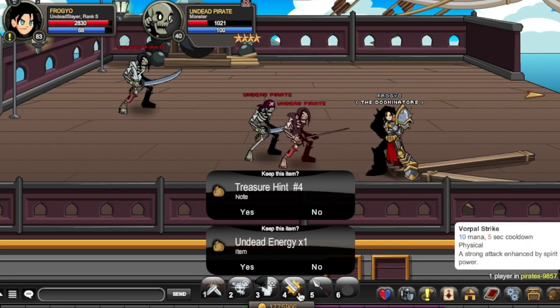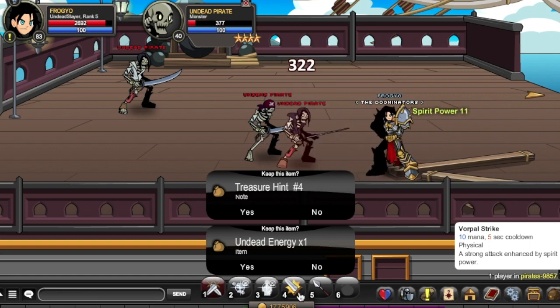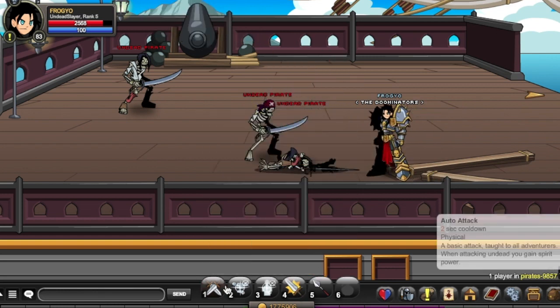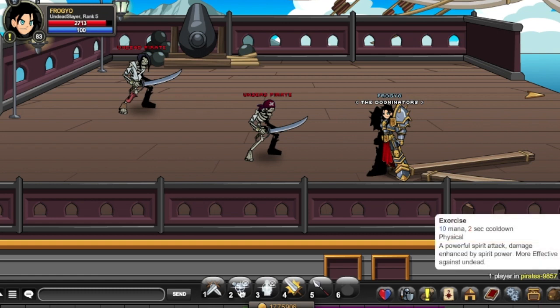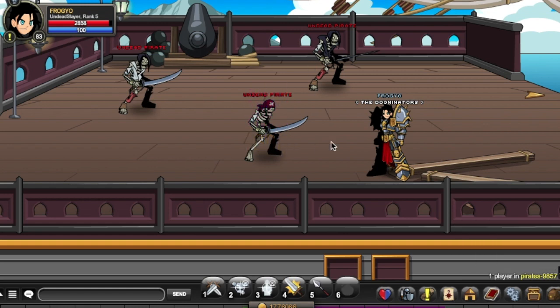The 4 skill is called Full Power Strike. 10 mana, 5 second cooldown, physical skill. It's a strong attack enhanced by spirit power. It's basically a stronger version of Exorcise — but this one isn't more effective against undead specifically, it's just a heavier attack overall. Without any spirit power you get about 2k crits.